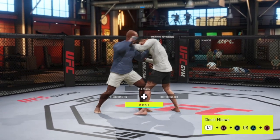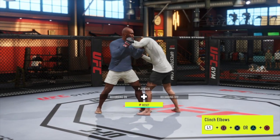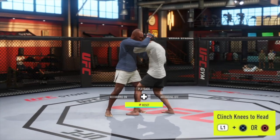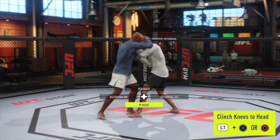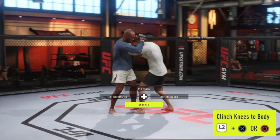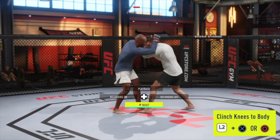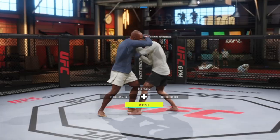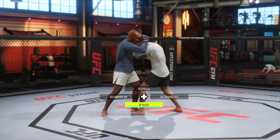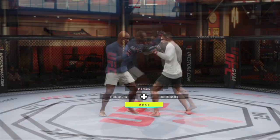Holding L1 while pressing square and X together will throw elbows to the head — these do a lot of damage. Holding L1 while pressing X or circle will automatically take you into the tie clinch and throw knees to the head. Holding L2 instead of L1 will throw knees to the body. Now these strikes consume a little bit more stamina than the others but they do massive amounts of damage if they land. If you're on the receiving end and trying to defend against strikes, holding R2 will block anything coming towards your head, and holding R2 and L2 together will block anything coming towards your body.